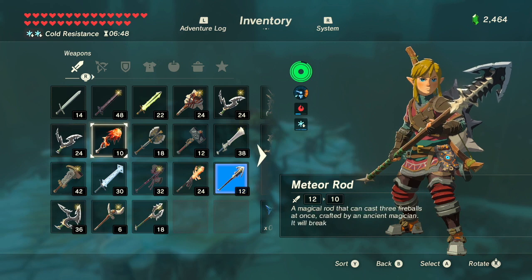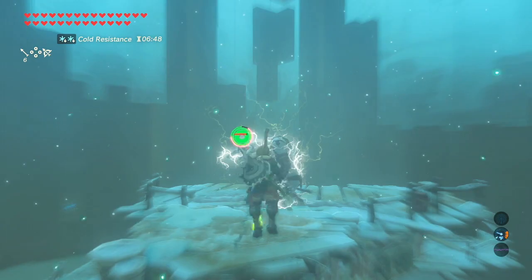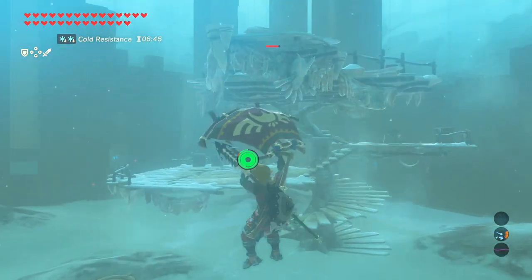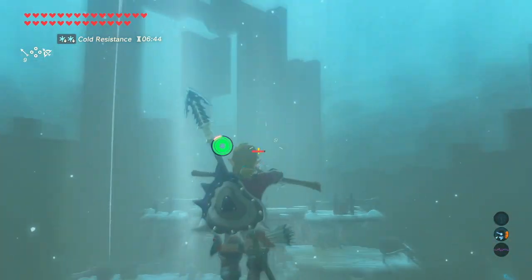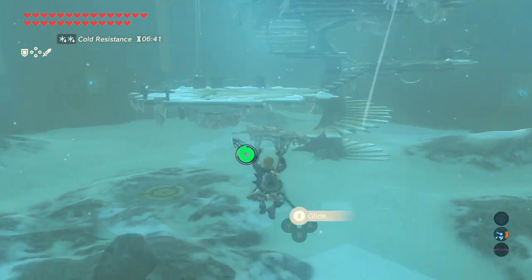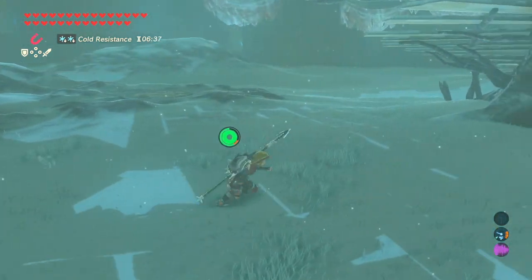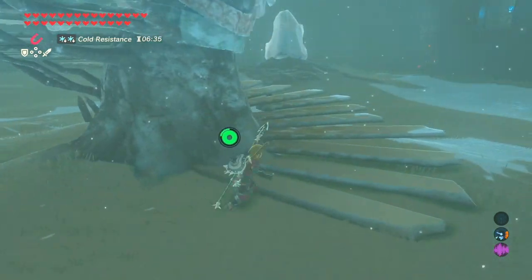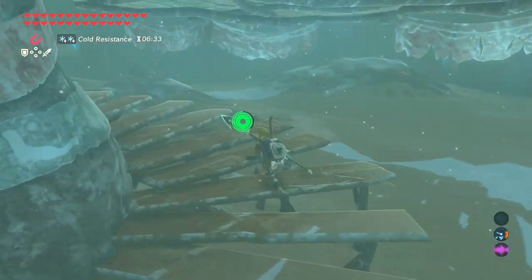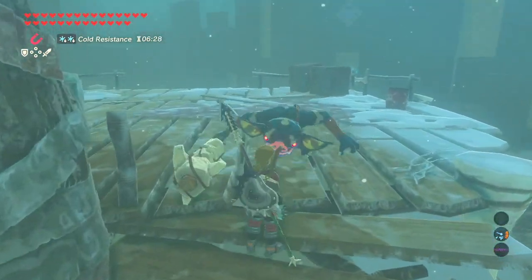A silver moblin! Hit him with a shock arrow first, to make him drop his weapon. Then hit him with an ancient arrow — this is what an ancient arrow does. It makes them disintegrate. Honestly, that is really scary for me to see, but if I must use it, I will. I'm going to unequip that, because I just use those as an absolute last resort — it's just scary looking at those.